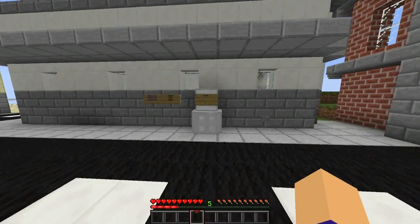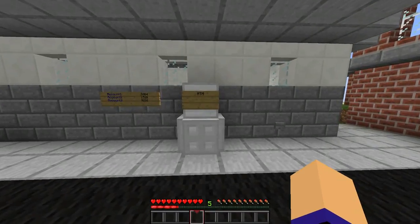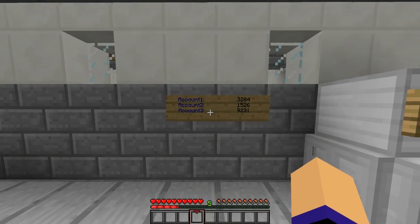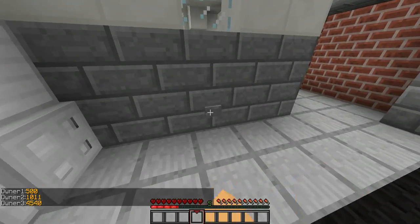As you just saw, I invented a fully working ATM with a 4-digit combination lock. It even works for multiple owners, and here you can see how much money each person has on their account.